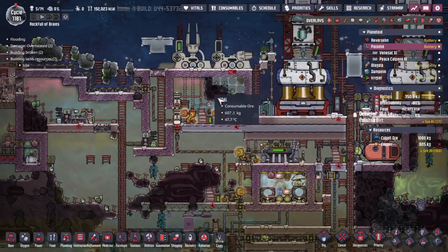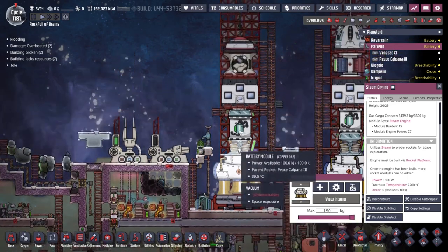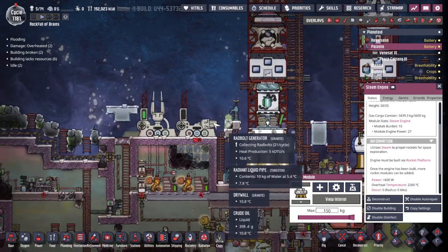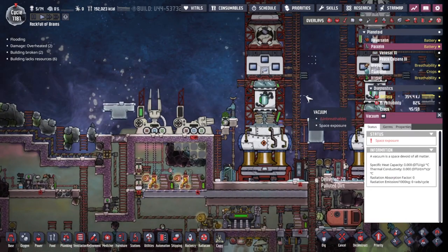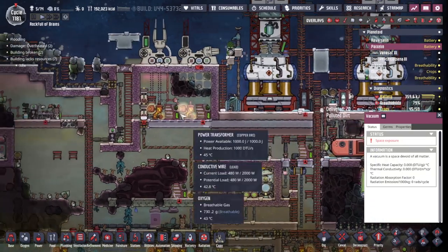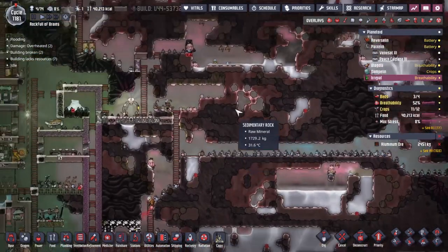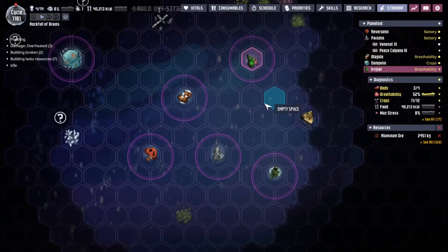We should probably upgrade this radbolt generator at some point — maybe we could even have a nuclear rocket, so when it takes off we charge the radbolts. That might be a thing! But the loop we want to happen now is the cobalt ore going into the box, which then fires it back to Irrigal. And if I spot any of the missiles travelling from here to there, I'll let you know.